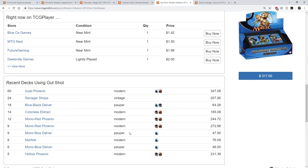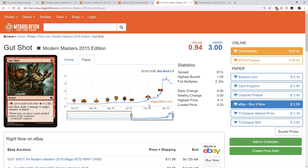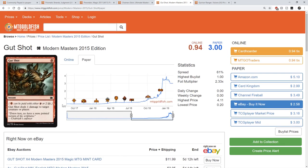Modern is starting to play Gut Shot like crazy, and it's really because of the Phoenix decks — it's another free spell. This card is just getting hammered with demand. It had that spike since Ultimate Masters really because of Phoenix, especially the Arclight Phoenix deck. The price settled down a little, but I think it will continue to go up as Phoenix continues to dominate and Pauper decks continue to outstretch the supply of this card.